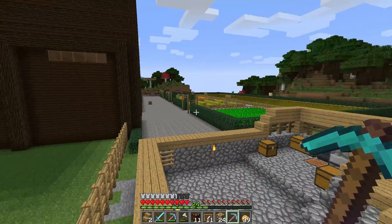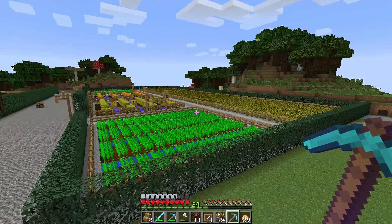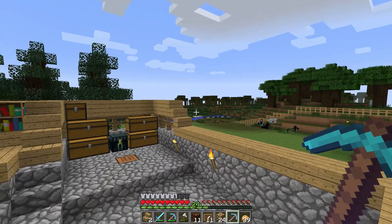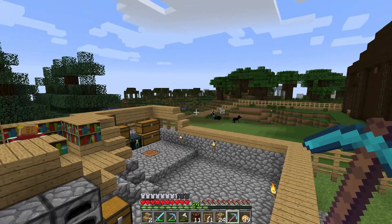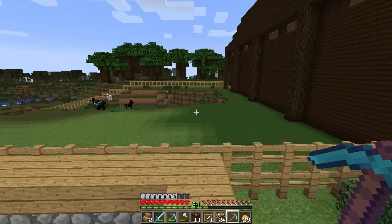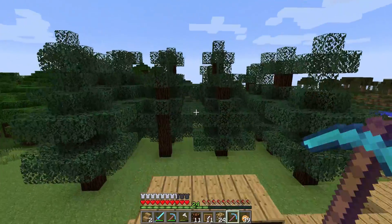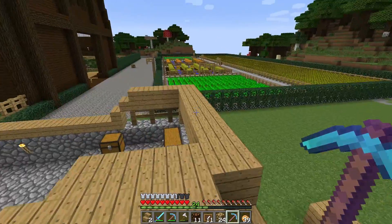Every now and then he gets out. I'll be working over here on the crops and I'll come back for supplies and I'll see him either in the water or running off into the swamp and I have to chase him. So I'm going to have to add another level of fence - I don't think he can jump three and a half. I'll put another level of fence there to hold him in. I tested it and he can't jump more than four high, so I might have to add a third or fourth level and test him.